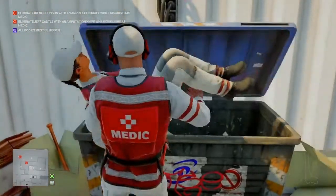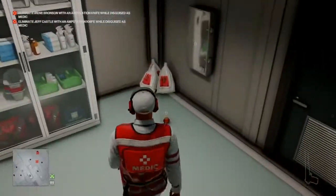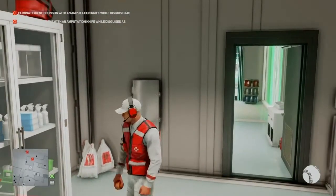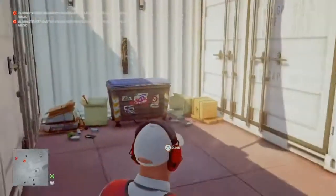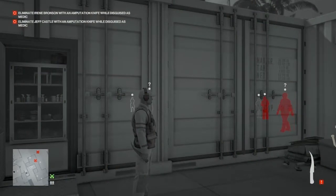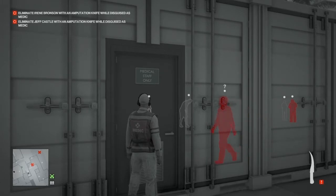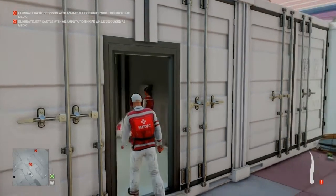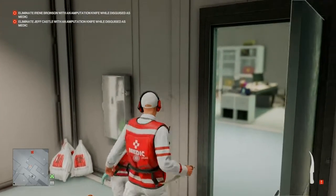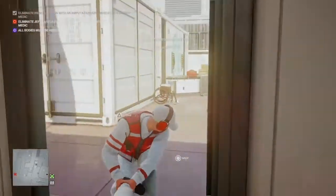Just like we did in the first level, we are going to rinse and repeat the same procedure with the baseball against the wall to lure in our first target. Baseball against the wall with the door open, make our way outside, select the amputation knife, and await the arrival of Irene. Once she is fully into the room we make our way inside, stick her with the amputation knife, and drag her body out into the dumpster out the back.